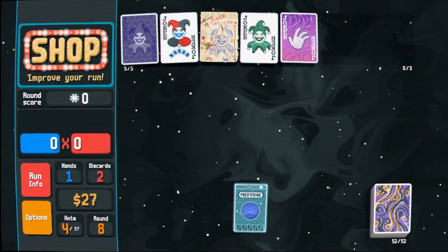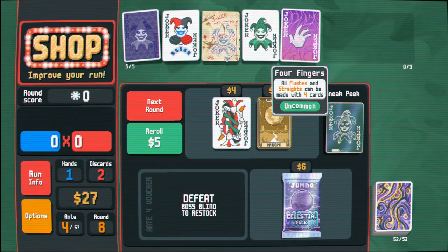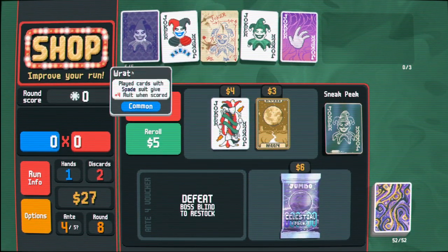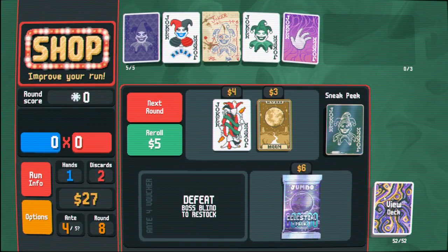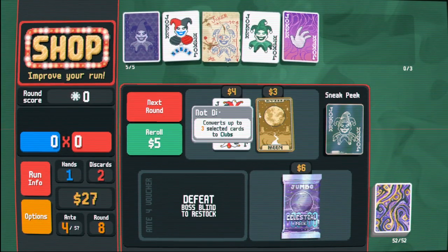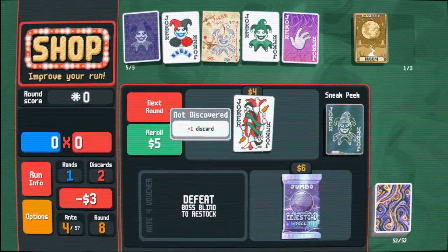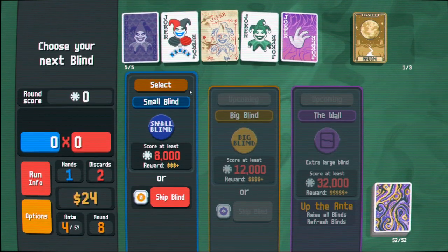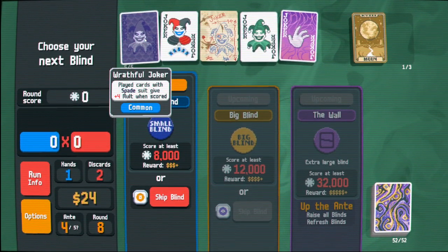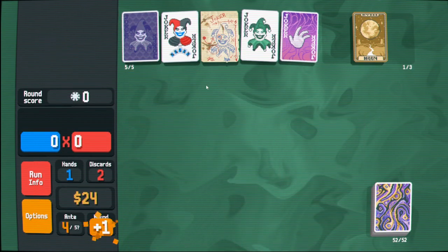This makes making straight flushes easier too, but this seems ridiculously good. Do I want to make clubs? Maybe - loses one interest to make clubs. I think that's actually okay. But I do want to make flushes even if they're not spade flushes. Mega standard pack? Yeah, I don't think so.